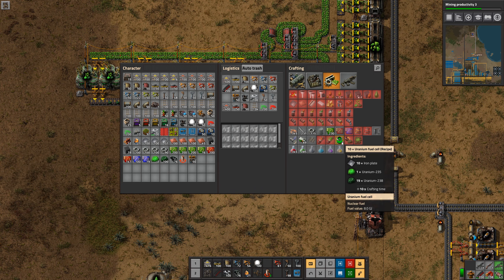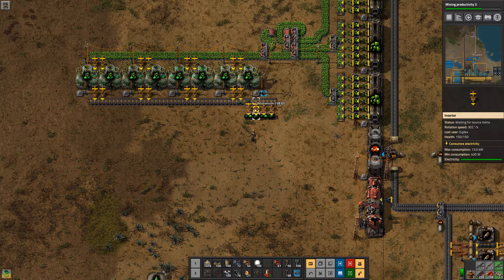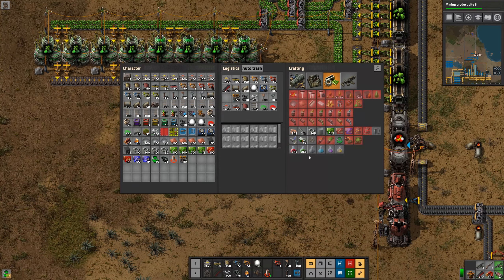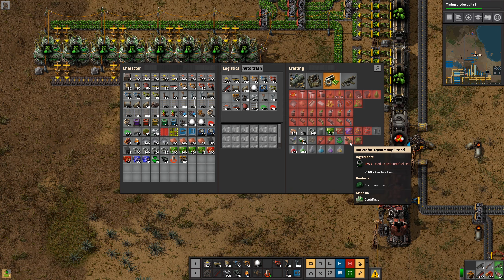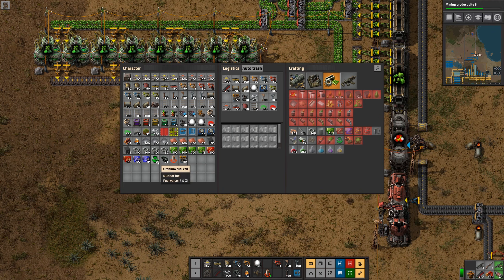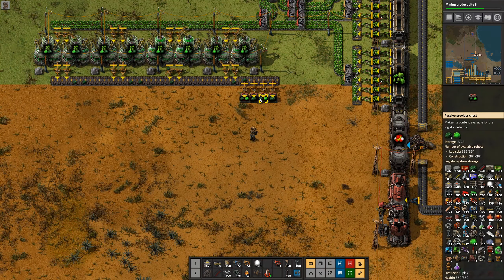Each recipe makes 10 uranium fuel cells, so if I craft it twice I'll get 20 fuel cells to run the reactors for a while. There's also a nuclear fuel reprocessing recipe — once you've used up the fuel cells, each one lasts 200 seconds in the reactor, which is about 3 minutes and 20 seconds. So these 20 fuel cells in one reactor will last well over an hour, by which time we should have the 40 U-235 we need.